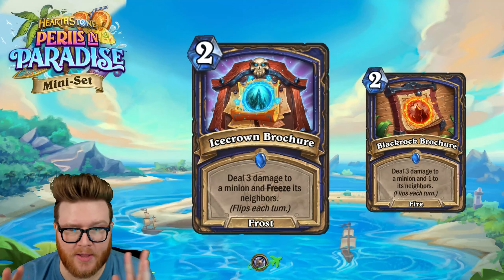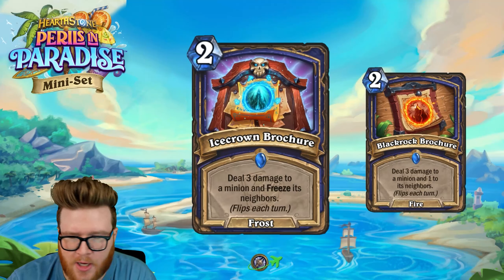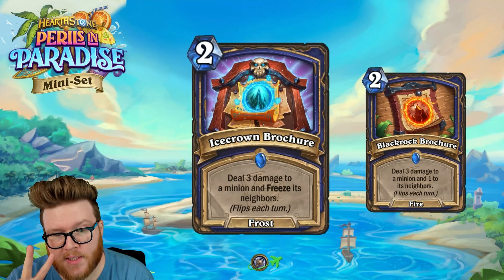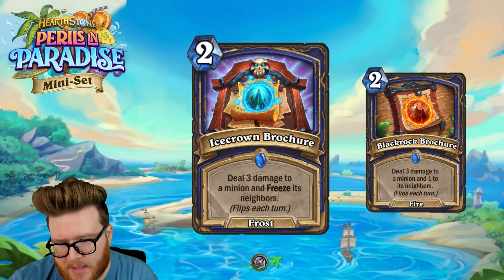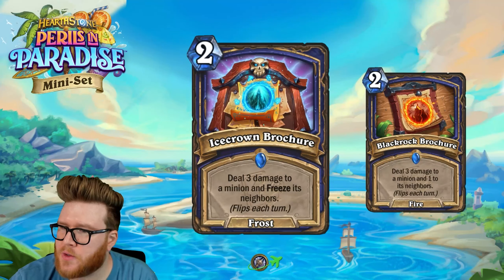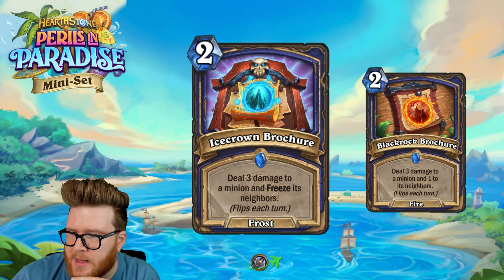More importantly for this card — particularly in Shaman, and remember this can also be played in Death Knight thanks to the Shaman tourist — this gives you two different spell schools for rainbow stuff. Rainbow Shaman is really good right now, and Razzle Dazzle Death Knight is also pretty solid at high tier two. Rainbow Shaman is like the second best deck in the game at HS Replay right now.